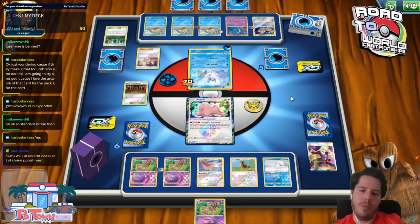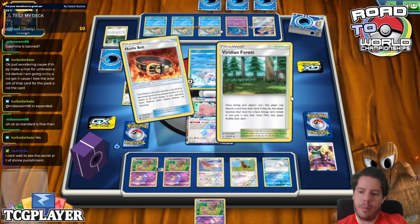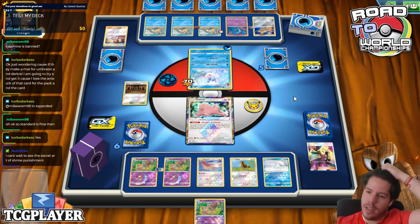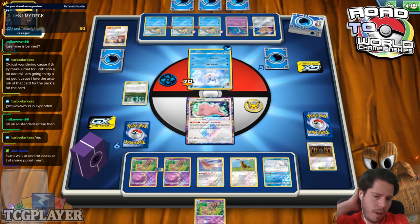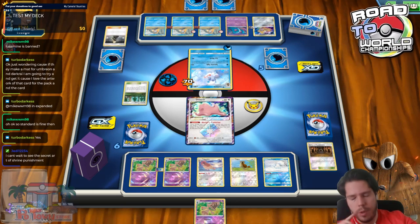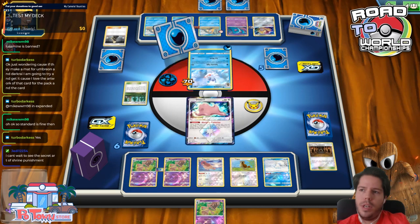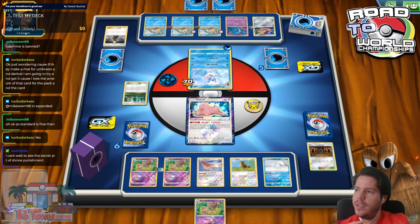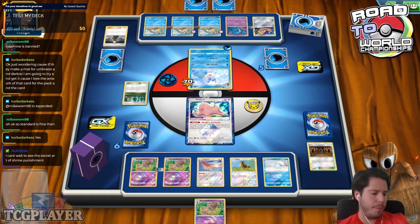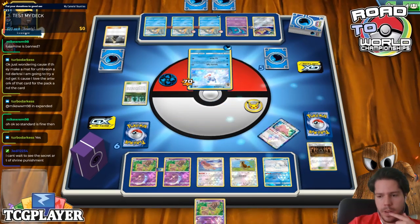The Secret Art Shrine of Punishment is going to be cool. Lusa Minun is not banned — it's only in Expanded. There isn't a MAP for Emberon and Darkrai that we know of yet, but it might be one of the maps for Regionals. The booster pack arts are Darkrai-Emberon, Mew2-Mew, Garchomp-Giratina, and something else. So Darkrai-Emberon might be a Regionals map.